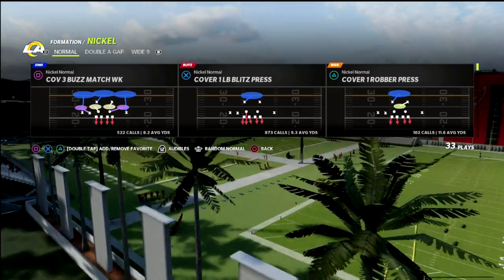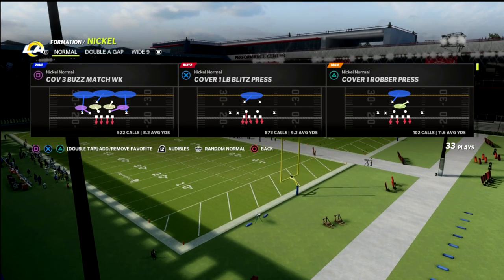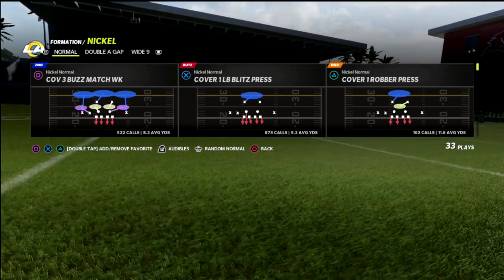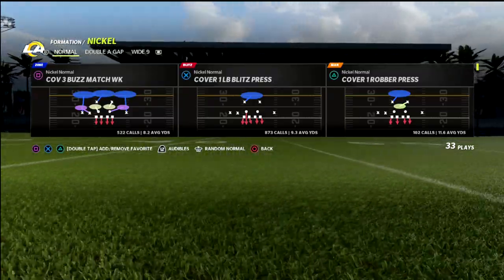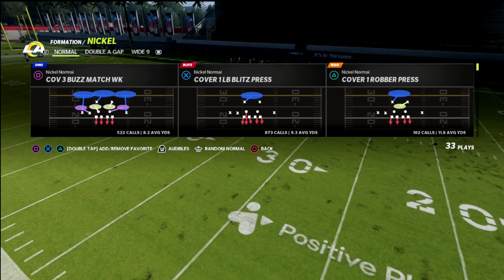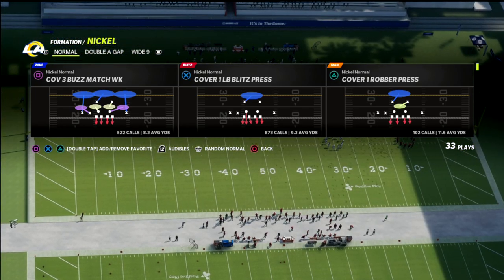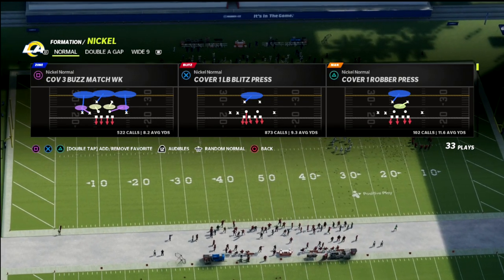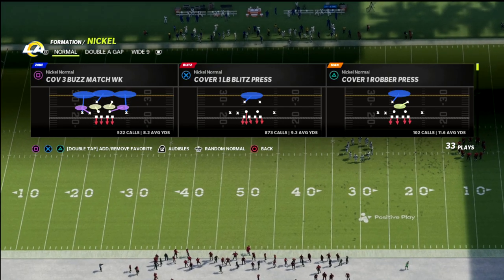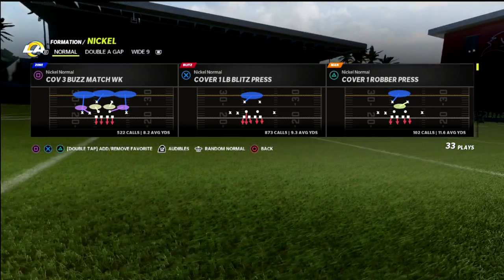It also allows you to not only stop the run but create the best blitzing concepts in Madden. If you want to learn the match concepts or the zone dropping concepts, I'd really encourage you to get the Patreon membership. It gets you access to every ebook and every update — we just updated the Nickel Normal defense today and it's a massive update showing how to blitz the daylights out of every popular formation in Madden.